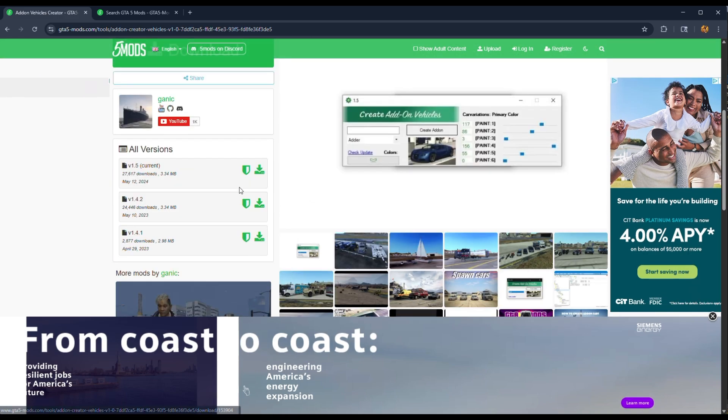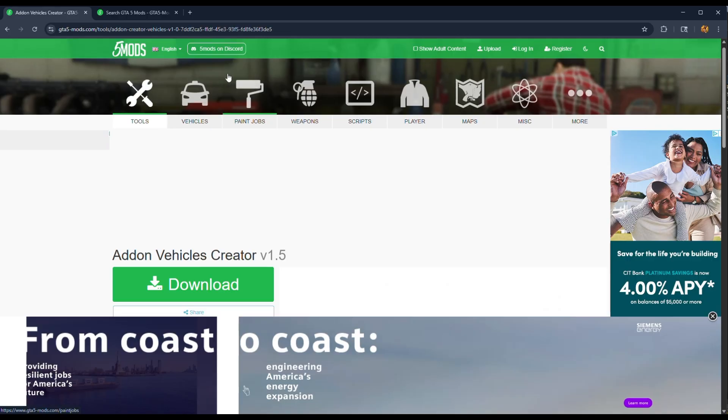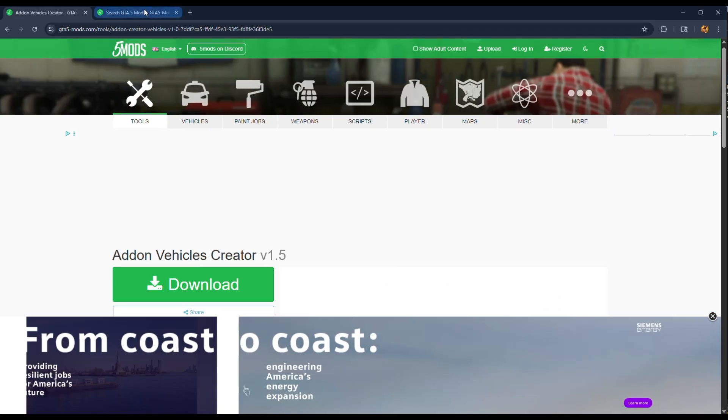So the first link is going to bring you right here. I know I tell you guys to use Current all the time, but we're not going to use Current — we're going to use version 1.4. You want to download 1.4, so hit that download button right there.